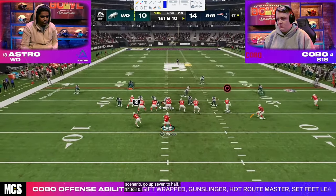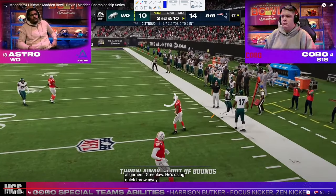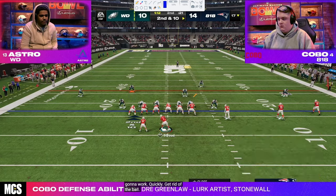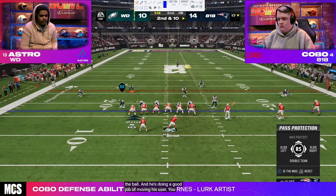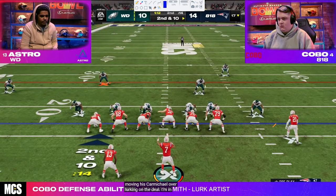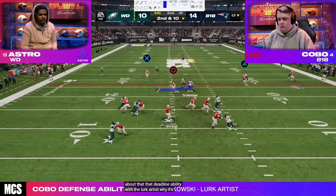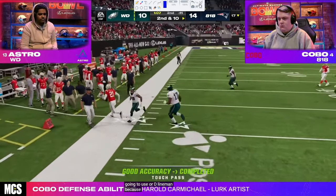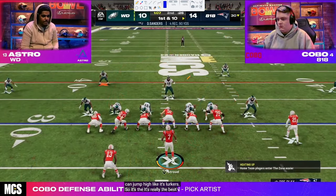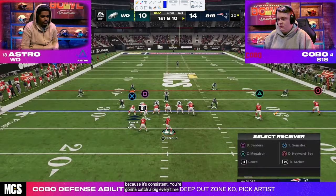Astro honestly hasn't played bad defense though — I would say Astro has not played bad defense either. It's really just been the story of how good Kobo's defense has been for him this game. You can go a little high-low here, a little drag route — nice read. Kobo just does such a good job throughout his Madden 24 season of dinking and dunking and taking the underneath space in the field really well.